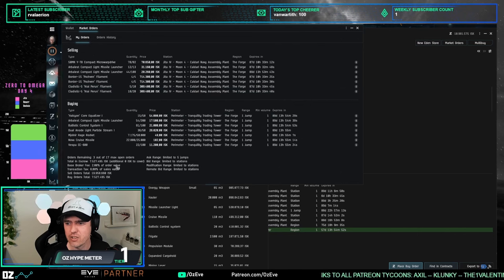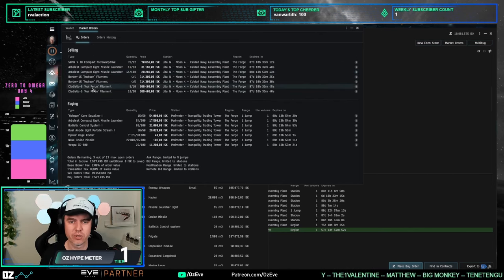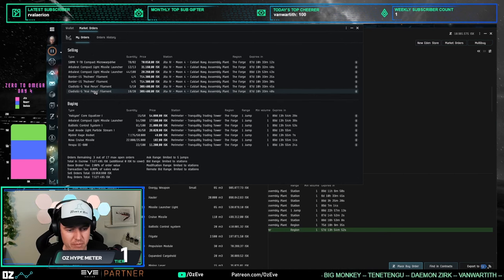The update I do on each character is threefold: one, update buy orders to put them back on top; two, put up sell orders or modify existing ones to generate cash; and three, if you have stuff left over, put in new buy orders — either for existing products doing well or replace them with new products.